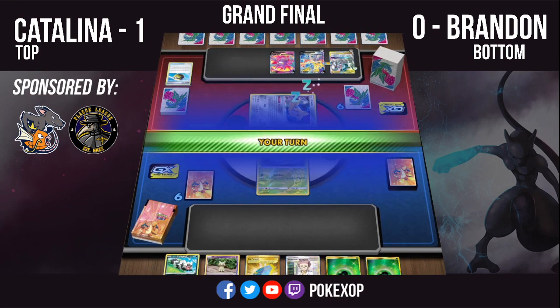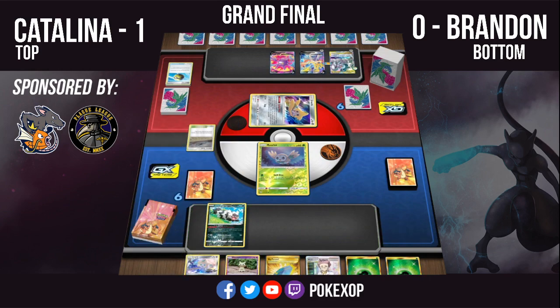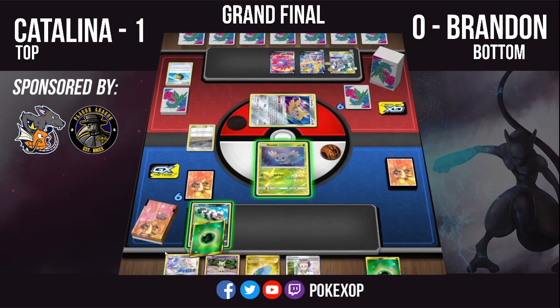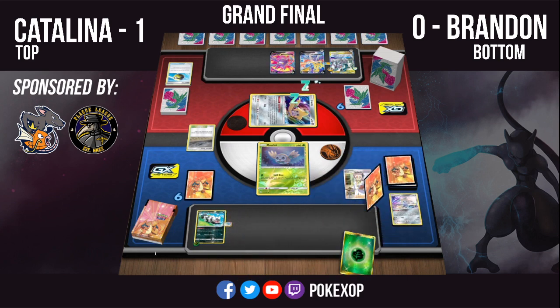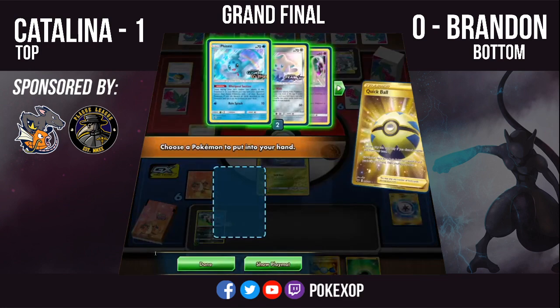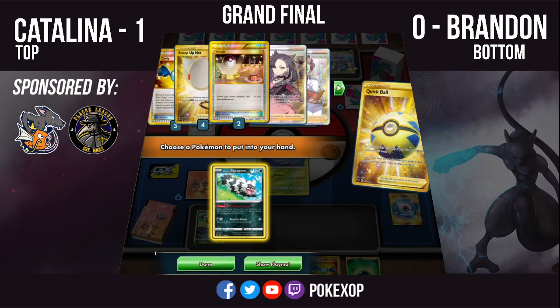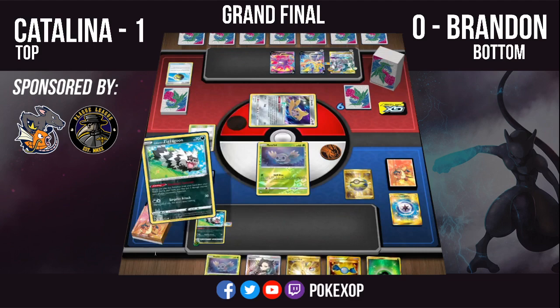By the way, Cashman, thank you for the raid. Professor's Research is just going to come down here — just has a Quick Ball, a Marnie, a Rare Candy. Rare Candy isn't going to do much unfortunately. He's going to pitch that Weak Guard Energy. Let's see how many Darkness Energies he has this game — he has both of his Darkness Energies. This is a lot better.